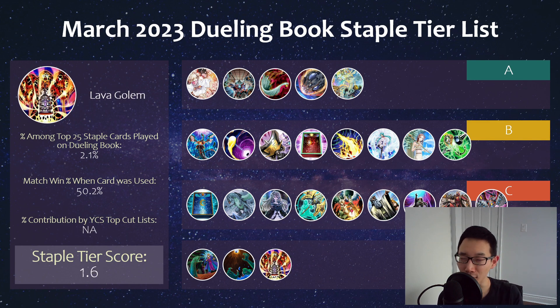Finally, we have Lava Golem, which is interesting. It saw a ton of decline in play compared to last month. Initially at the start of this format you saw a lot of Lava Golem being played on the side or even in the main in decks like Kashtira and Branded, where they don't really need their normal summon. But Lava Golem is still considered a special summon. The decline might have to do with Kashtira ending on Arise Heart, so you can't Lava Golem them. Iblee also saw a decline in play as well among Kashtira lists as you would have noticed at YCS Peru. So it's decent but certainly seeing a lot of decline, and you're probably better off just playing the Kaijus.